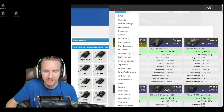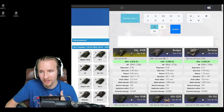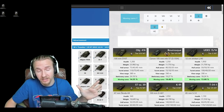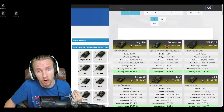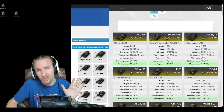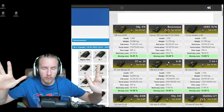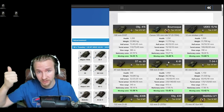One thing a lot of people don't consider about the UDES 15/16 is that it actually has one of the best camo ratings on any medium tank in the game — third only to the Object 416 and the Bourrasque. This means the UDES is capable of ridiculous camo rating scaling with things like an exhaust or even just concealment on your crew.